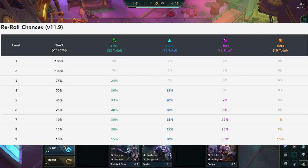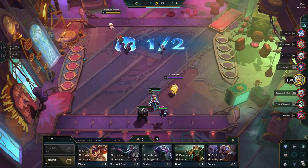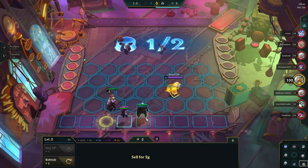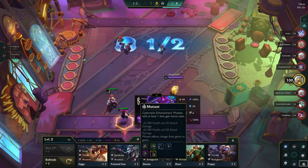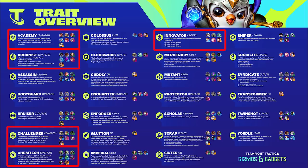The odds of seeing different cost champions change as we level up. Already on level 3, we start seeing 2-costs, and at level 4, we get access to 3-costs, and so on. What champions you pick up depends on what you want to play, but as a beginner you want to focus on the bigger traits. Here is an overview of all of them. The ones I would recommend you try are Academy, Arcanist, Challengers, Chemtech, Innovators, or Yordles.